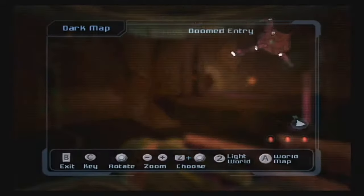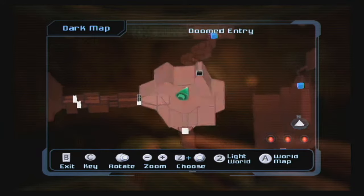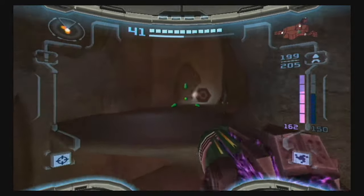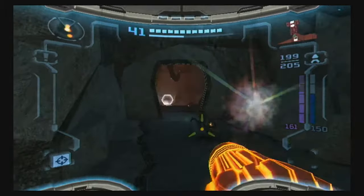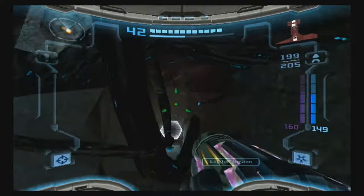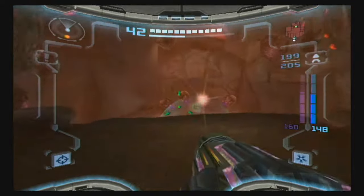Now that we have that Power Bomb expansion, we actually want to head in this direction. I believe there are — I want to say two keys in dark Aegon, and one of them is actually in this room.